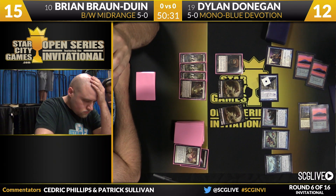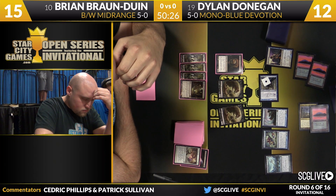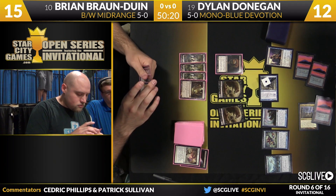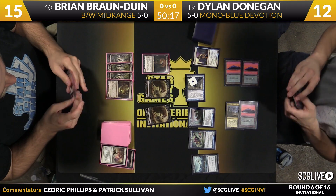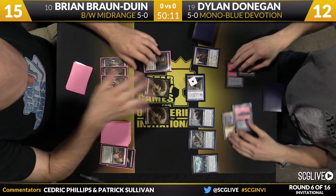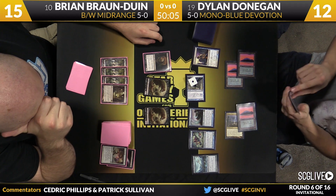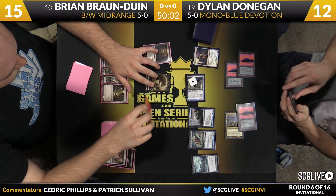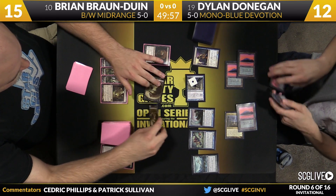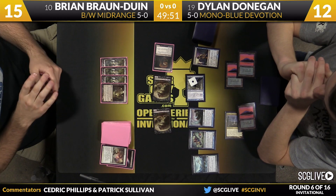Bryan is in the tank. We know he's without white mana — at least he was last turn, maybe he drew it and discarded the Banishing Light. This is a tough spot for Bryan because it's tough to make an attack with Thassa up and ready to block — he loses one rat automatically. If Bryan doesn't make a substantive attack, Dylan could do something explosive next turn. Bryan is almost forced into this attack even though he's likely to incur some losses.